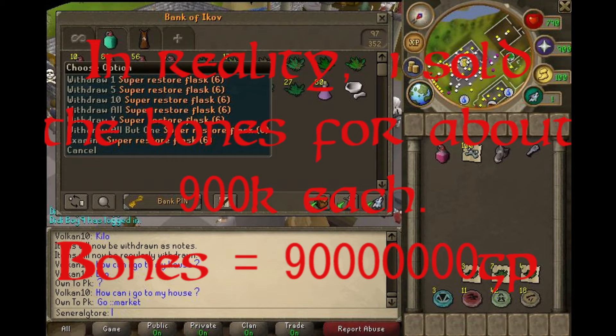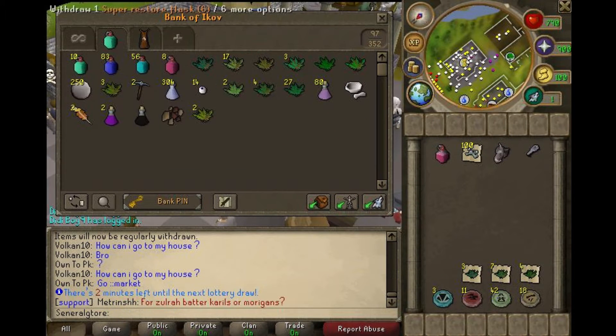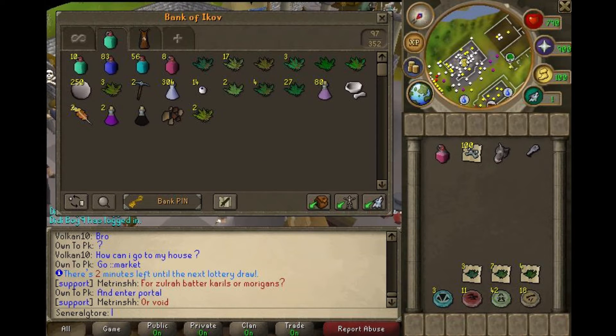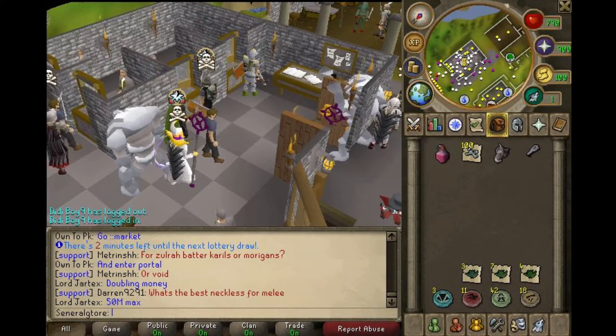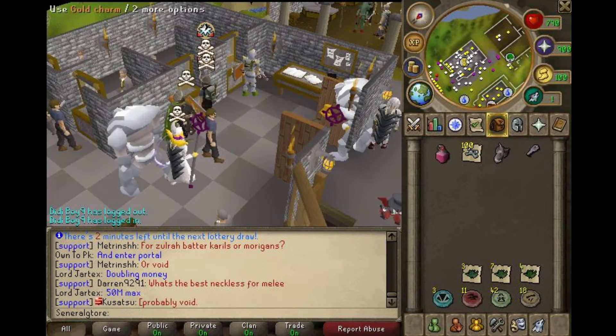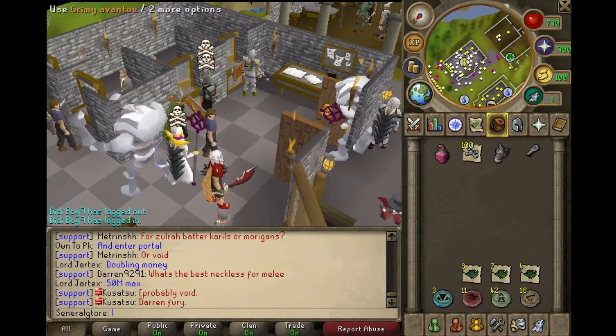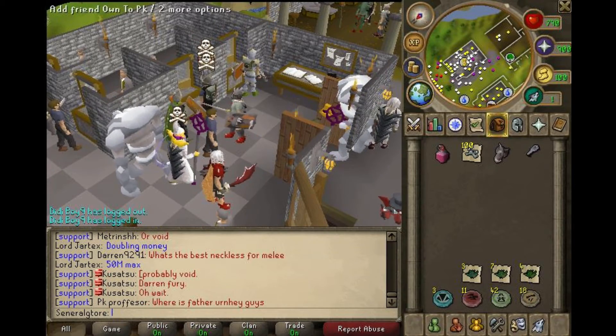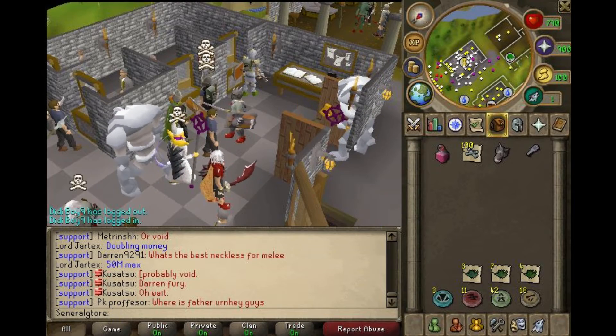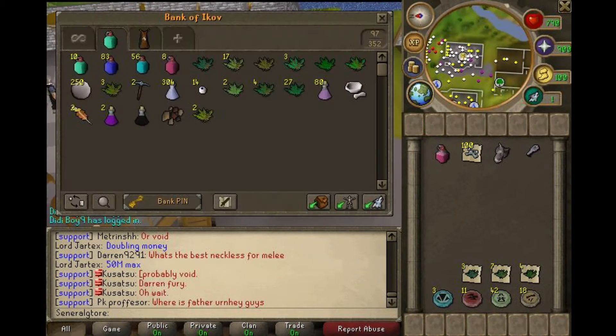I only used about maybe four or five super restore flasks, and that's pretty much all the flasks I used. I didn't take any overloads — you don't really need them when you're killing frost dragons. As for other things, I was picking up charms: 18 gold charms, 42 green charms, 11 crimson charms, and 3 blue charms.